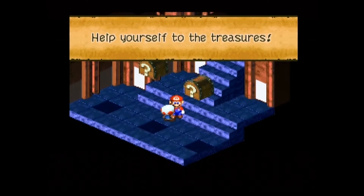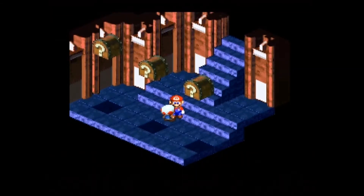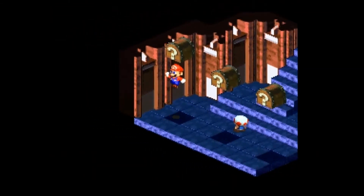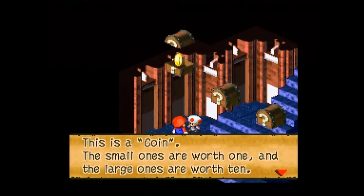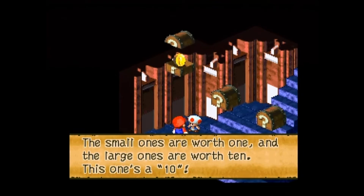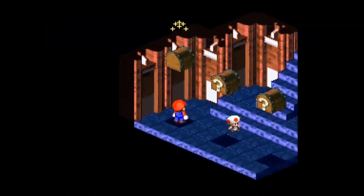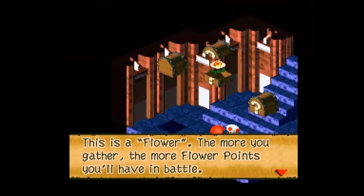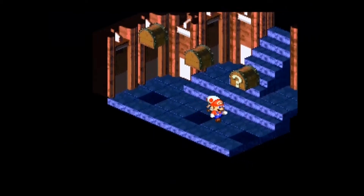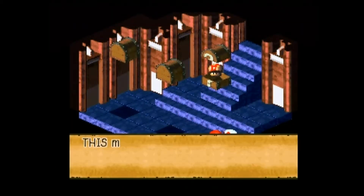Down here, we get to collect items from three treasure chests. That happens to be a coin — the small one's worth one, the large one's worth ten. That particular one is a ten. And we get a flower — the more flowers we have, the more flower points we'll have at our disposal for special attacks.